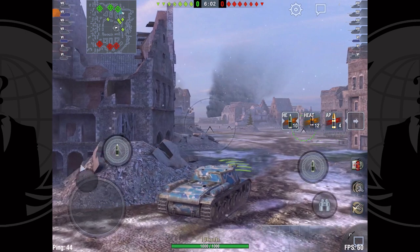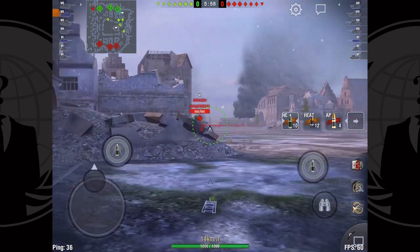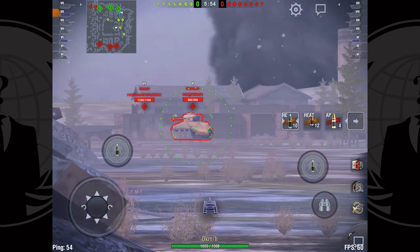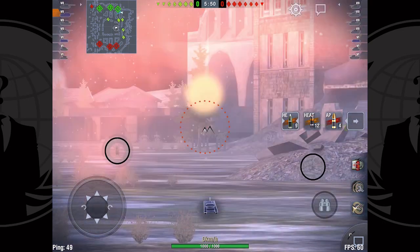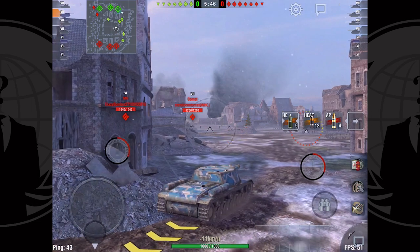I rotate when they're clearly not coming around that corner. I always like to turn back around because there's a fairly strong chance mediums are going to start to come at you — and that's exactly what happens. I'm a little greedy with this Easy Eight; I'm looking for that side shot because it would most likely be a one-hit kill.